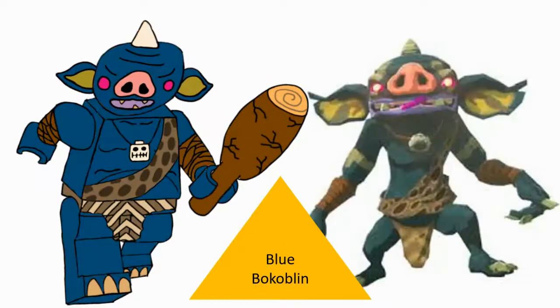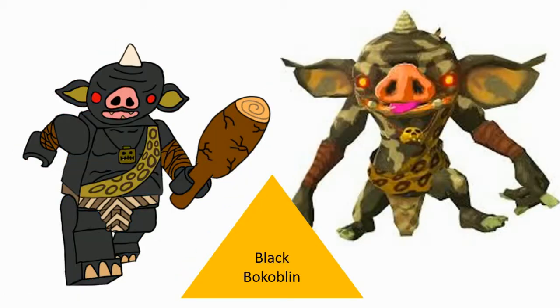We also have the blue Bokoblin, which has a white Lego-fied skull and a new drape-like sash across him. That signifies his extra rank, not to mention his colour change from red to blue, a different eye and mouth colour, and brown wrist straps to represent the extra strength that the blue ones have.